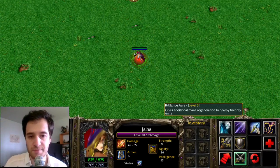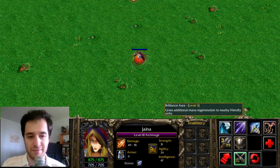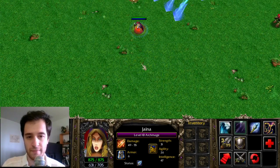Jaina shares both appearance and Brilliance Aura with Crystal Maiden — Brilliance Aura grants allies an increase to mana regeneration. Blizzard the spell is not used in Dota 2, but its visuals were the inspiration of Crystal Maiden's ultimate — note the explosions at the bottom of the spell.